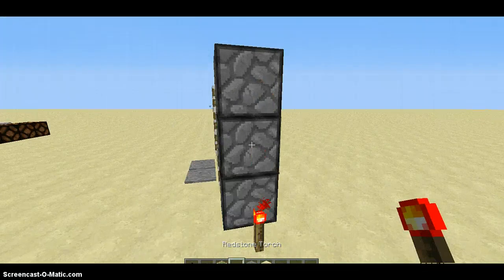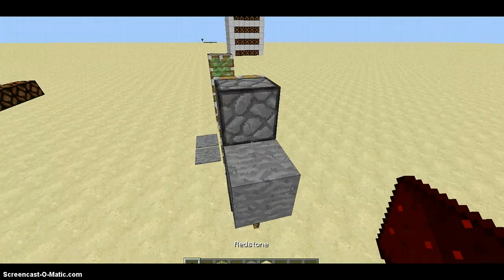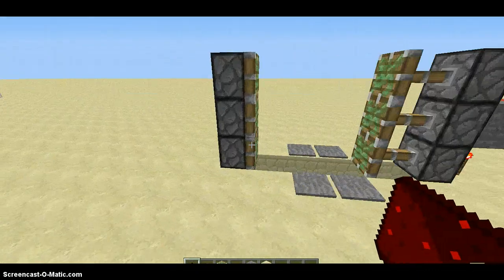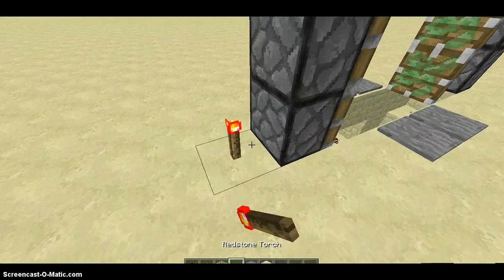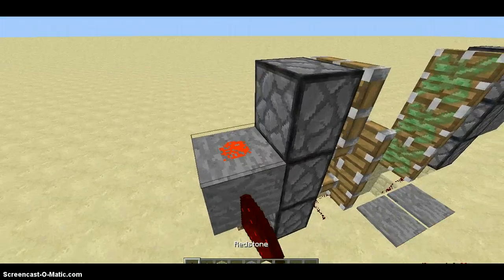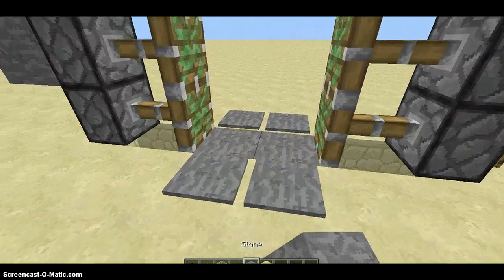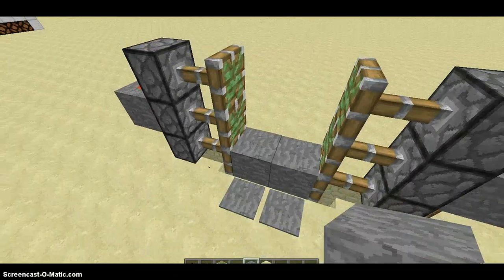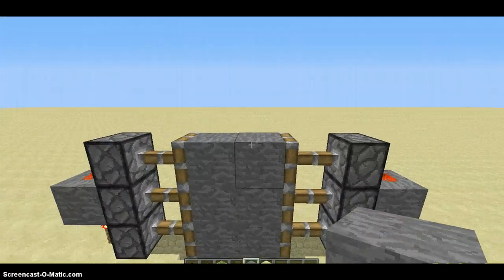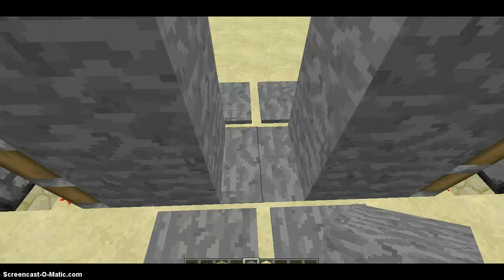And then you put a redstone torch on stone, or whatever block you decided. Then you put stone, then redstone. So you don't fall in you want to put that, and then you put these right on the pistons where the stick rod is. And then there you go, that's all you have to do.